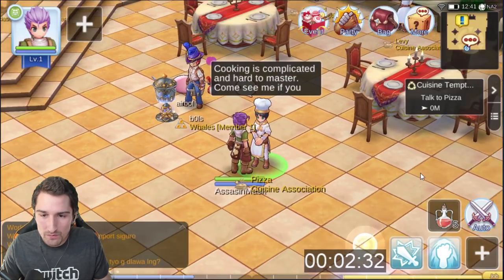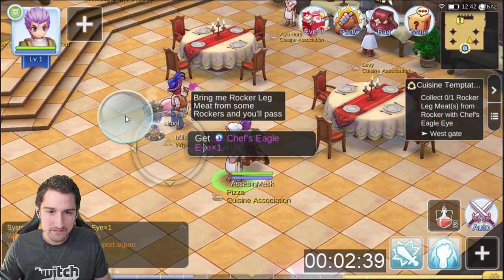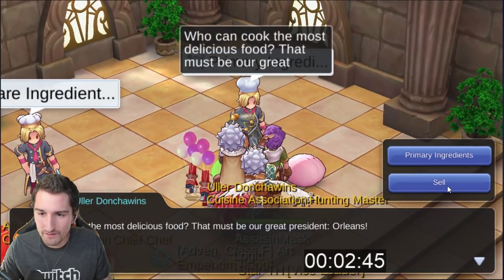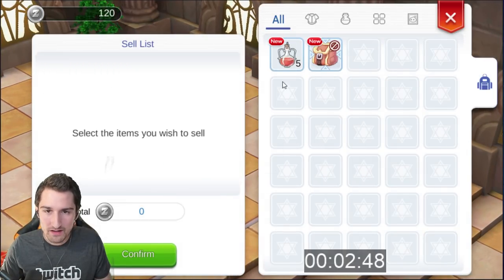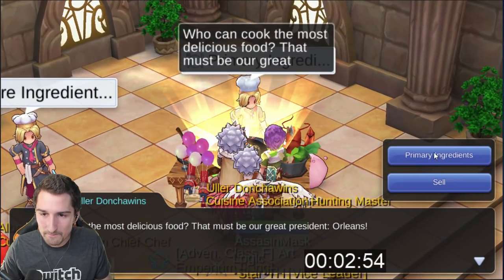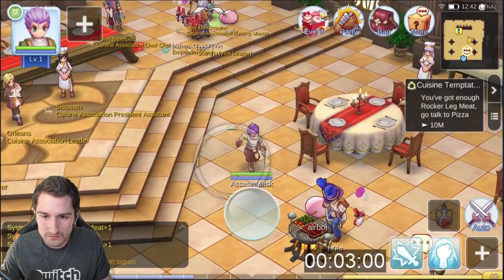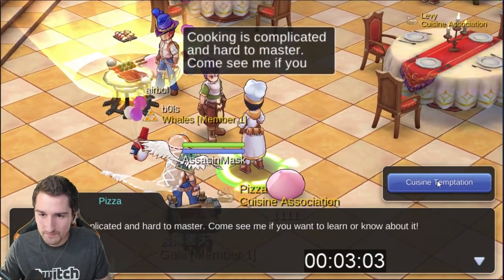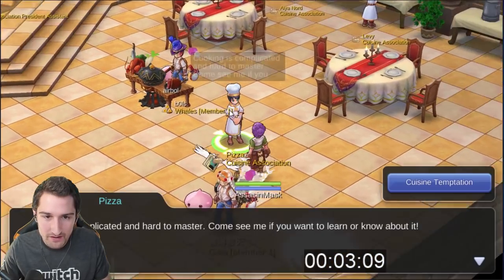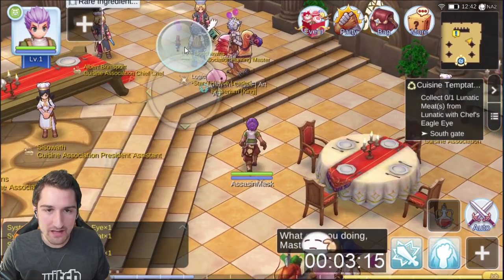The way it really annoys me in this game is you have to constantly re-click on NPCs. The second you get the item from him — I believe it's like Chef's Eye — we're going to run over to the primary ingredient vendor. We're going to sell Chef's Eye and sell five of these pots. Go back into the vendor and buy Rocker Leg Meat. We're running back to the first guy — Cuisine Temptation. Annoyingly, they make you click on them more than once. Couldn't we just have our entire conversation?